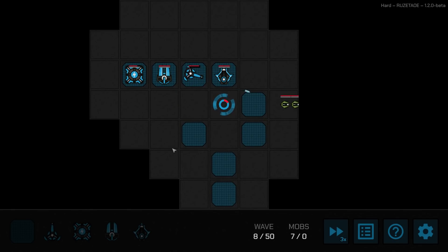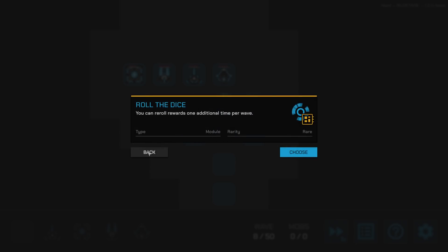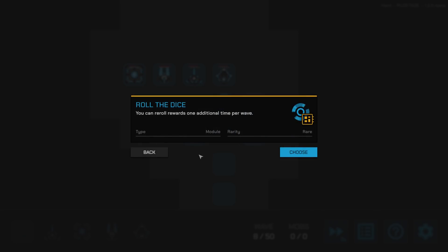We've got seven things coming in, which is not a good sign. They shot my core — they had a gun. Melt his feet, or roll the dice? There's a re-roll rewards option — reroll rewards once per wave, one additional time per wave. That's pretty nice. Per wave? I'll take it.